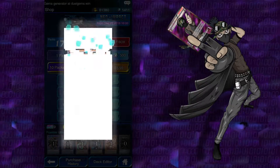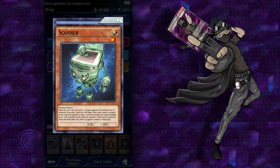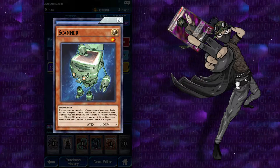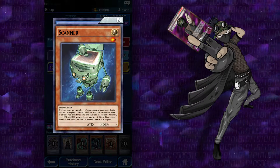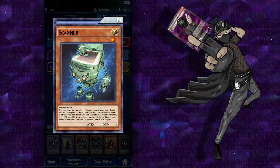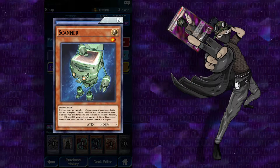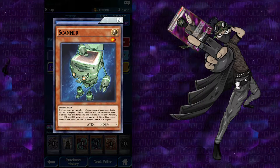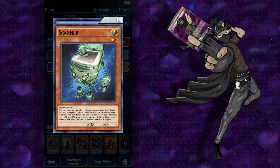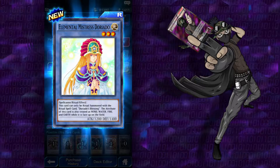Single Kreebs. I don't know, maybe I should open up 25. Is that Lycanthrope? Come on — Absorbing Kid from the Sky or whatever. Scanner: once per turn, you can select one of your opponent's monsters that is removed from play until the end phase. This card's name is treated as the selected monster's name, and this card has the same attributes, level, attack, and defense as the selected monster. If this card is removed from the field, remove it from play.